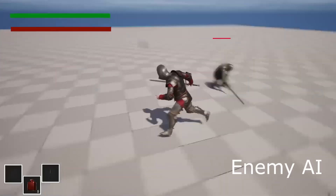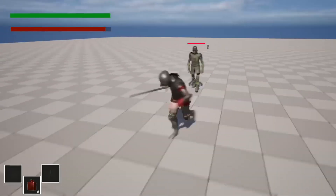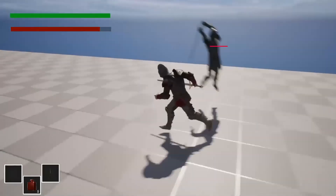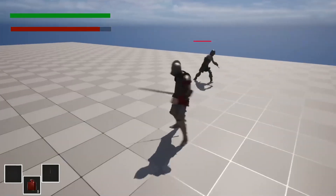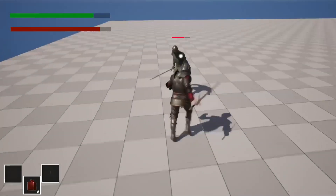We will cover how to set up a basic enemy AI. This AI has two types of attacks: a light attack, and if the player character is a certain distance away, it has a chance to jump up in the air and do a leap attack that deals more damage. You've also seen we can parry this enemy, stealth kill them, or just kill them normally.